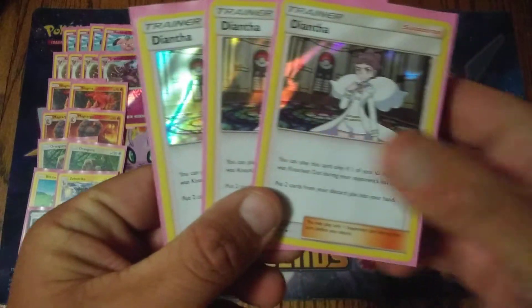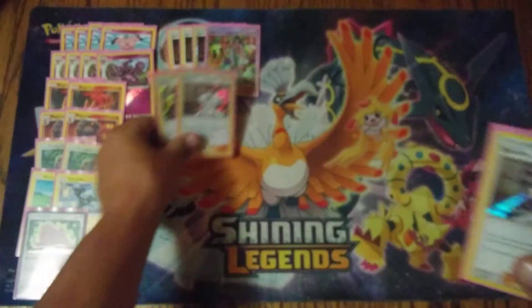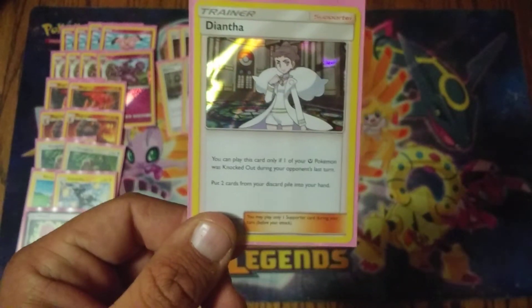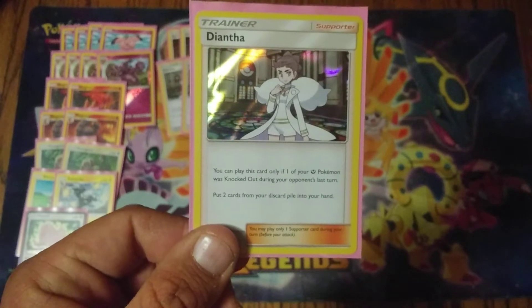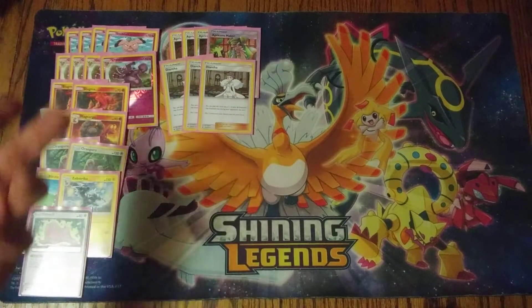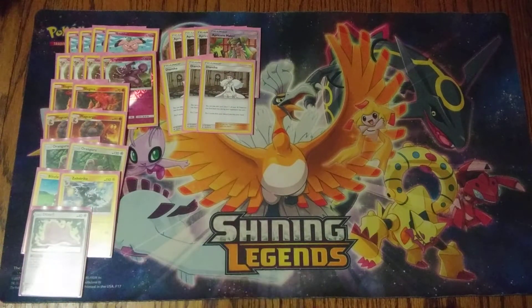Three copies of Diantha — I love this card. Diantha works sort of like Teammates in the expanded format. You can only play it if one of your fairy Pokemon was knocked out during your last turn, then put two cards from your discard pile into your hand. Really really good for getting back your Granbulls and Snubbles, maybe even getting back a Rescue Stretcher to shuffle those Pokemon into the deck. You can also get back fairy energies. If your opponent is foolish enough to knock out your Granbull, you can come right back with Diantha and start wrecking them once again.